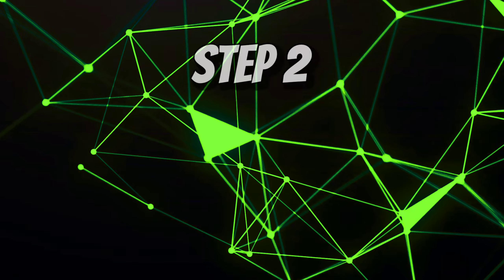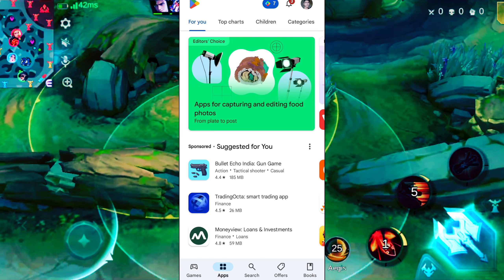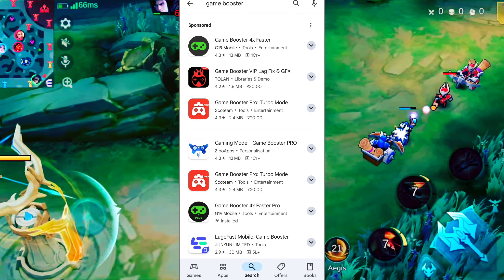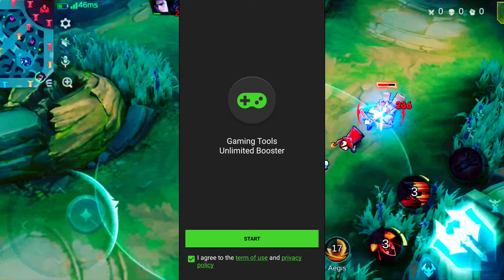Let's go to Step 2: Fix your lag with a booster app. Open your Play Store and search for Game Booster. You will see two versions — download the free one. Install it and open it, then click Start.